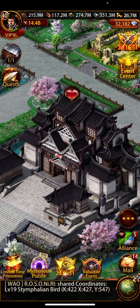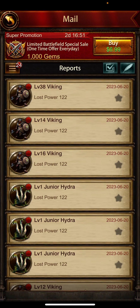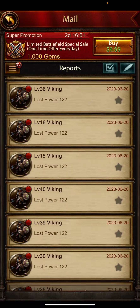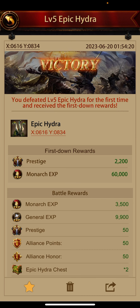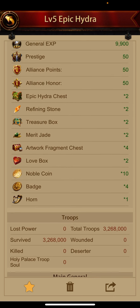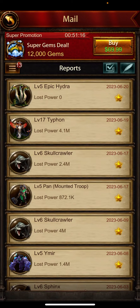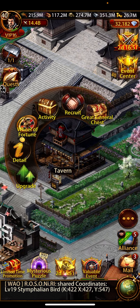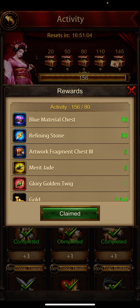For players who are hunting monsters, there are different types of monsters available. They have upgraded Hydra to level 5 — I have already seen it and we hunted with the dragon. This is the first reward of Hydra Epic, and you can get Merit Jade from those monsters — there's a possibility of dropping these items. With the activity, click on the third activity box with 80 points, and you get 5 Merit Jade.